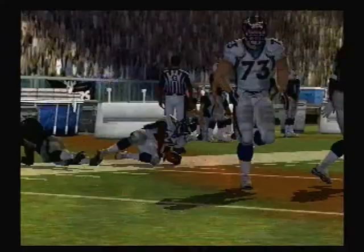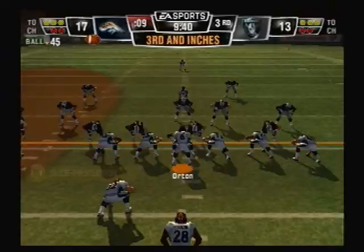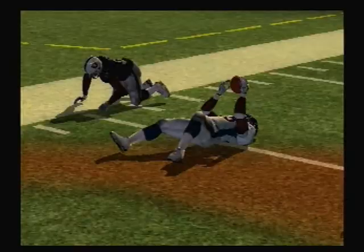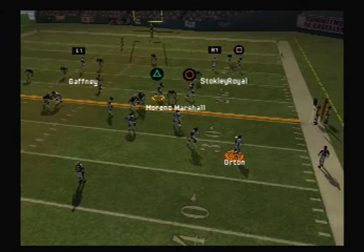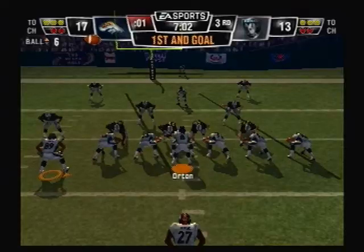That was a tremendous call by the offensive coordinator — he anticipates. They hand it off, fakes the run, he throws on the run, runs over tackling — at the 40. And they go to the air. Back to throw, excellent pass protection. It's completed. He puts up the extra on that throw — gets in for the touchdown.